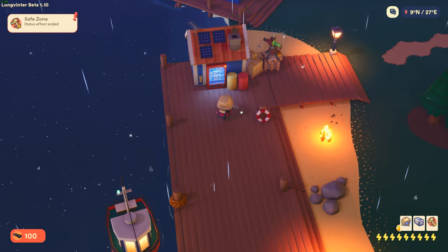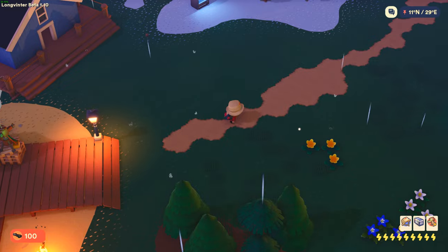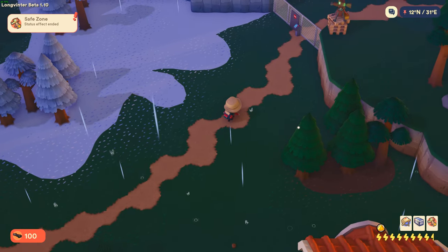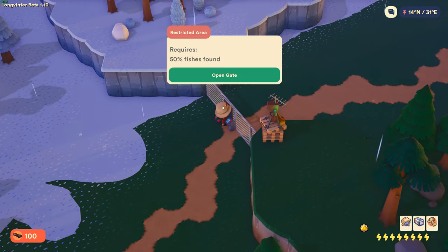First, make your way to the Coilet harbor, then follow the path leading to the safe zone. For this method you'll need to have at least half of the fish caught in your compendium in order to access the fishing area.